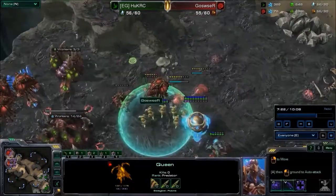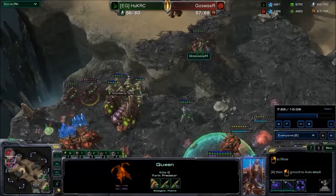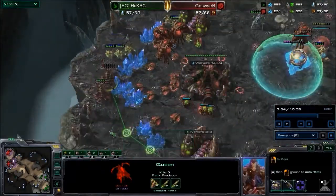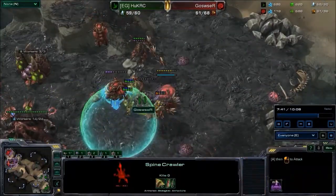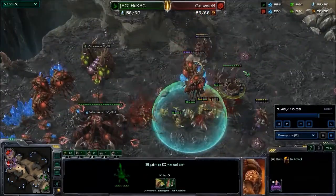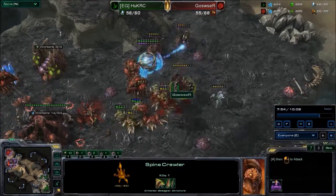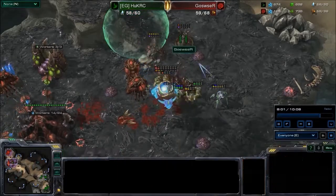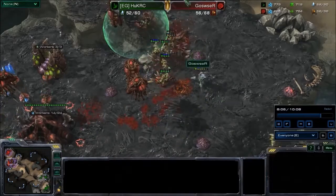I don't think Goswuzur is going to be able to do too much. The supplies are even, but remember most of that is going to be Drones, and Queens do not hold up against Zealots. The Zealots are running in, damaging that first Queen. Some Zerglings try to take out those Zealots at the Spine Crawlers. The first Spine Crawler gets up but is immediately taken out. The second one spawns and pokes at the Zealots, but that's a lot of Zealots. One Queen is down, the second is in red, and the Zealot finally chops it away.